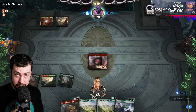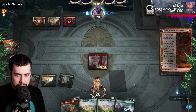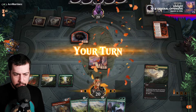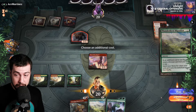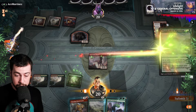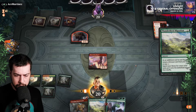They don't have a Fatal Push — another one, at least. Fable of the Mirror Breaker, that's not so bad. We got Thunderherd and Topiary Stomper. Luckily I drew that fourth land, so that's what I'm going to go with.